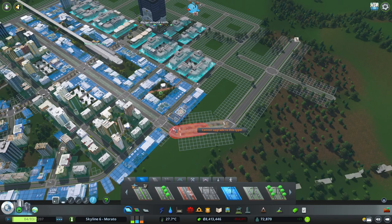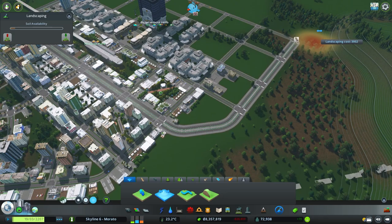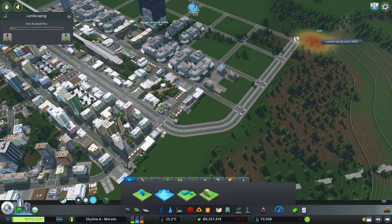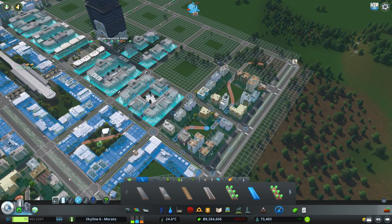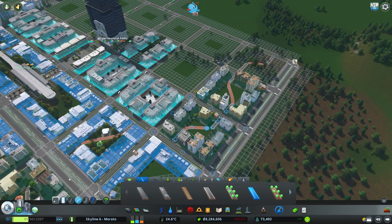From here it is basically a rinse-and-repeat process of expanding residential and commercial, then when there is enough office demand, I would zone towards the stock exchange blocks. Notice how I have transportation in place — with the elevated metro station and tram tracks in the six-lane avenue. While you expand, you still have to consider how your citizens and tourists would be able to visit your new district.